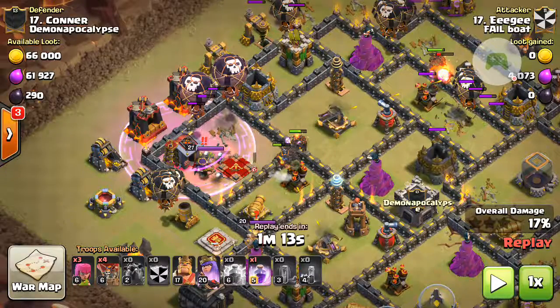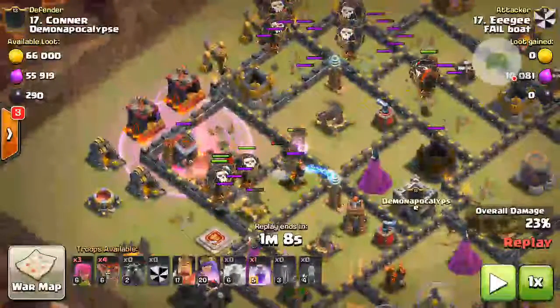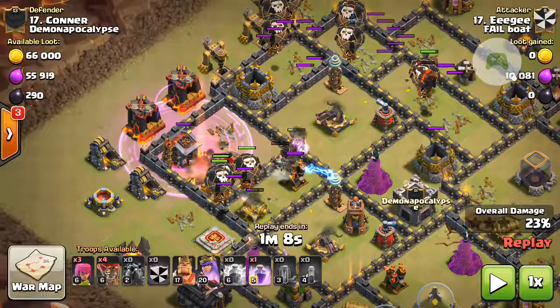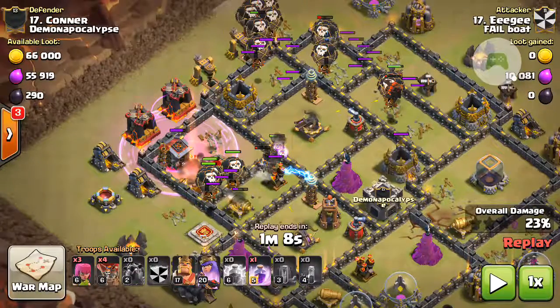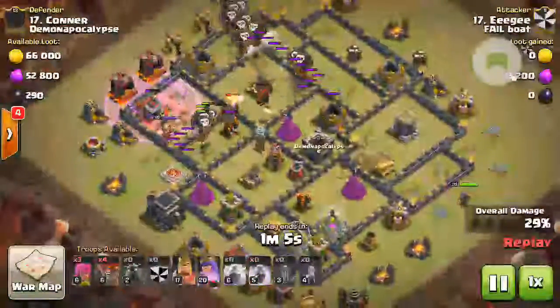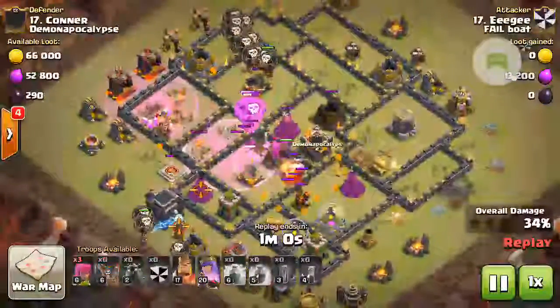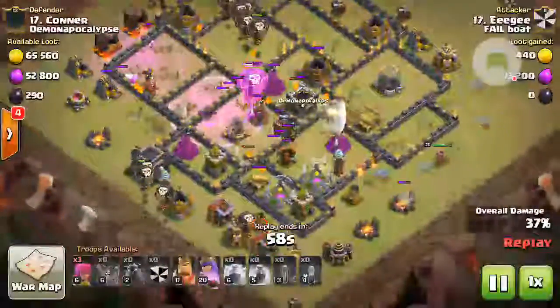Watch how fast this Archer Queen goes down — and she's gone. Nothing targeted that Archer Queen except for that skeleton spell, and you can see how fast she was vaporized — a pretty decent level Archer Queen absolutely gone. Balloons are working in nicely, things are going as planned. A great rage spell there to really help those balloons work their way into the core behind the lava hounds.